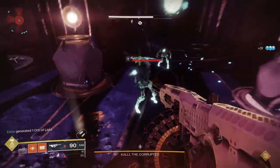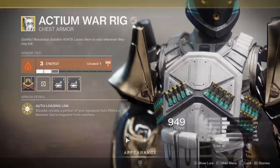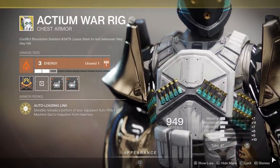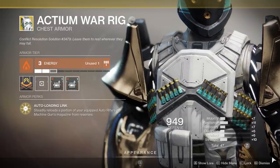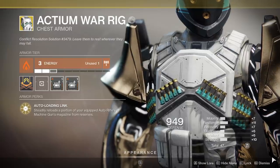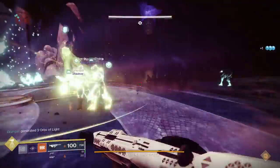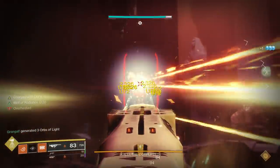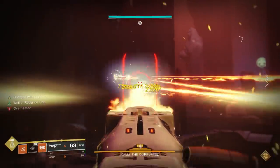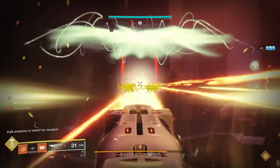For the damage phase, obviously we're going ham with this weapon. How could you go more ham than to combine it with the Actium War Rig exotic chest piece for the Titan, which has the exotic perk Auto Loading Link - steadily reload a portion of your equipped auto rifle or machine gun's magazine from reserves. In the background gameplay, I start firing and basically don't stop. Another good thing is that in most damage phases you're using a Well of Radiance, which is going to completely counteract the burning damage from this gun. So, all six people with the Matchbook ramping up damage, and I've got the War Rig - how much damage can we do?